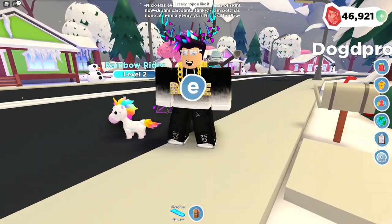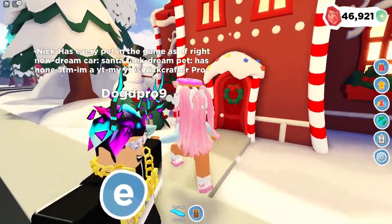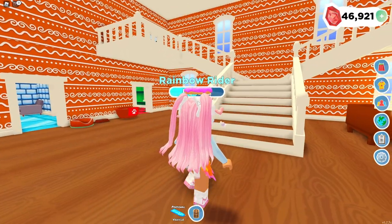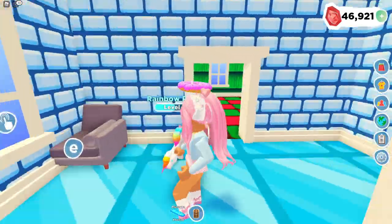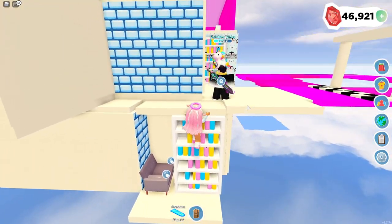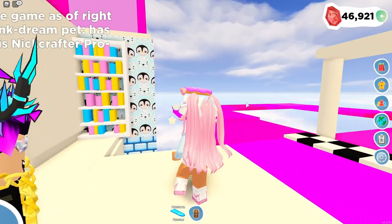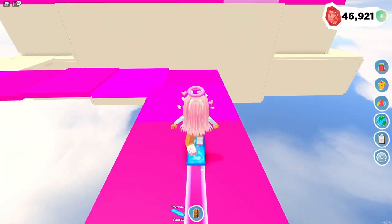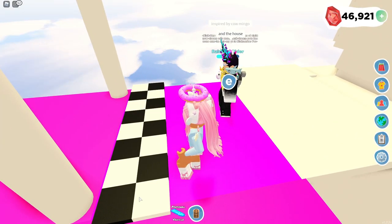I'm really excited to see Dog D Pro 9's house. Let's go inside. Oh my gosh — he built an entire house outside! Look at this — a racetrack! Wow, we love racetracks in the sky. I love how he made this racetrack symbol right here.